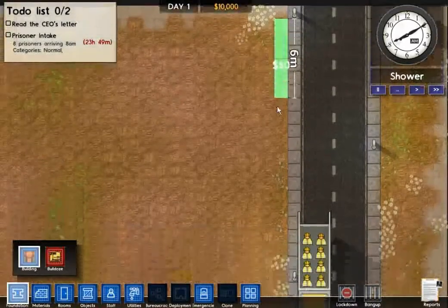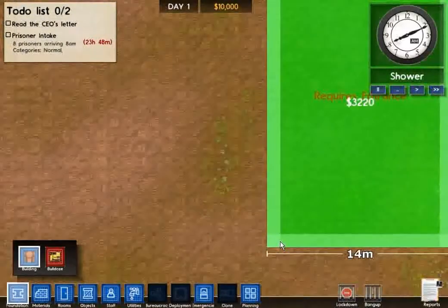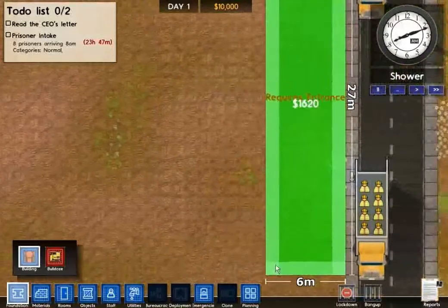Last year I had a little bit more money. Anyway, I'm going to do a small prison. I'm going to try my hardest to make it look really cool, really symmetrical if possible.